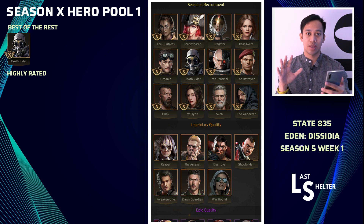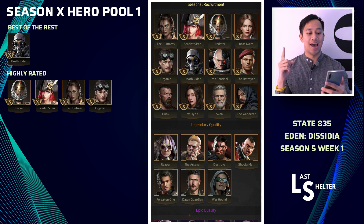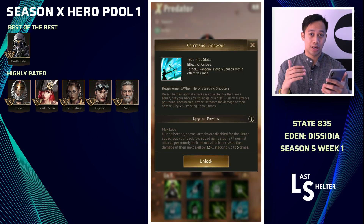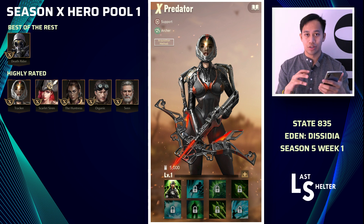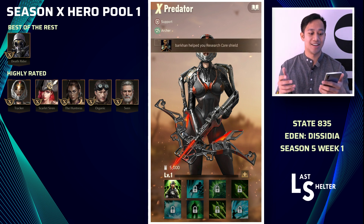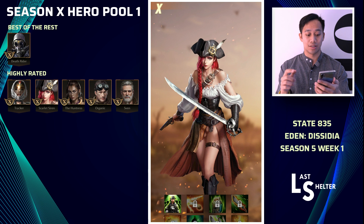The next five I've picked are Predator, Scarlet Siren, the Huntress, Organic, and Sven. Predator is pretty much the Major Honor of shooters — she shares a lot of similarities. Her skill 8 increases damage by 12% and stacks up to five times, leading up to 60%, exactly the same as Major Honor. She is just an overall incredible support hero that buffs up the troops around her. You can form a really strong top shooter formation with her.